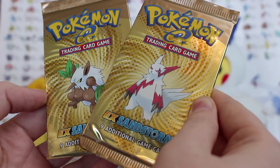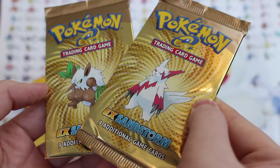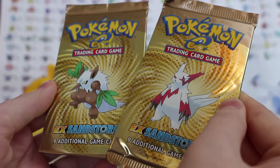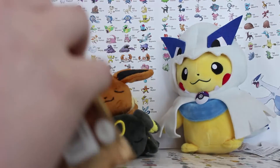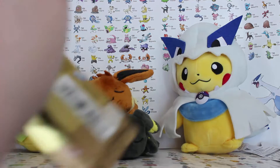Hey everybody, it's Scape Rope and today we're super excited for our School Sunday as we've got a couple of EX Sandstorm packs, which is super cool and super awesome. So yeah, let's get into these and see what we can get. I'm going to assume one, two, three - one, two, yeah, because that tends to be the way.